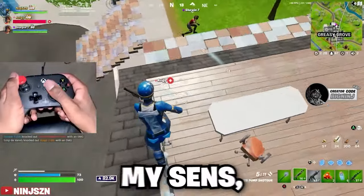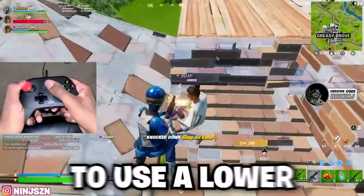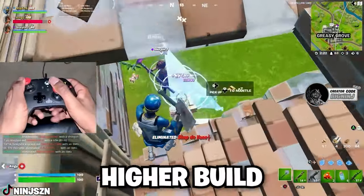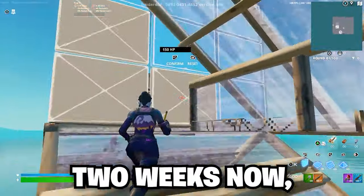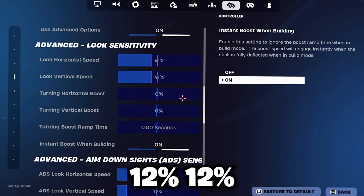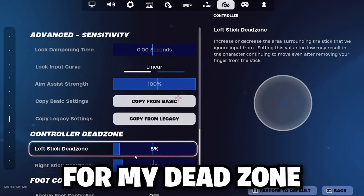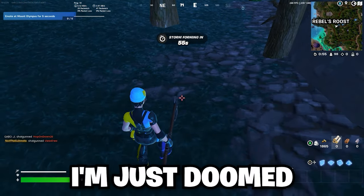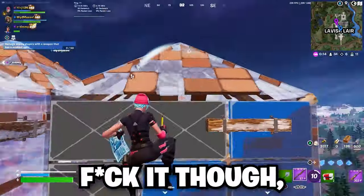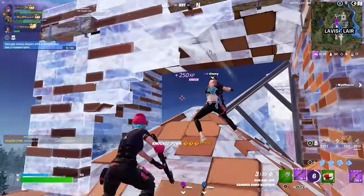The reason I made such a big change to my sense was because I was reviewing my old gameplay and realized I always used a lower sense for aim, then a higher build and edit sense for mechanics — it creates a perfect balance. I've been using this sense for about 2 weeks now and my gameplay has never felt better. 12-12 for my ADS speed, linear for the look input curve of course. For my dead zone, I had to raise it because this new controller has stick drift. I don't mind playing on a 12 dead zone since I feel like lower dead zones can cause you to whiff shots.